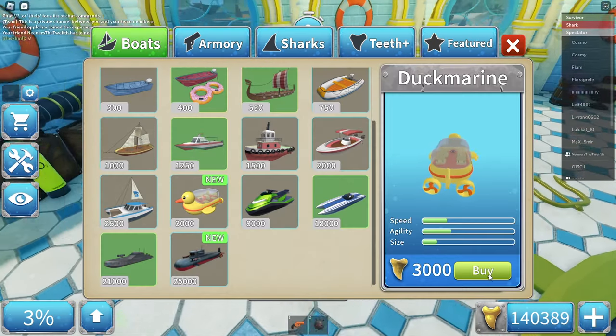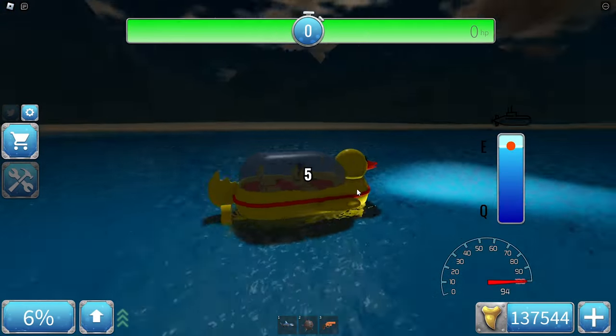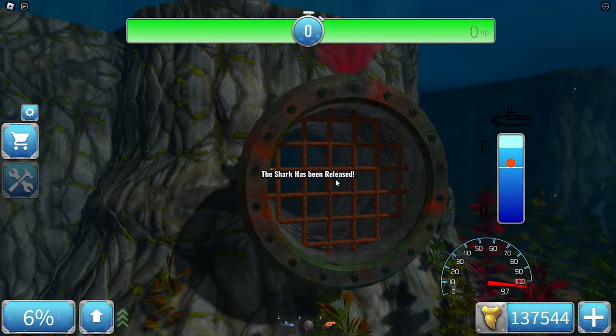First, I'm gonna buy the Duckmarine. Okay, so we have the Duckmarine — I'm actually very excited to test this. This looks cool. So, Q and E controls, just like in Shorebite 1.